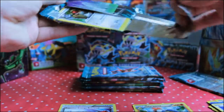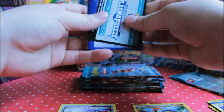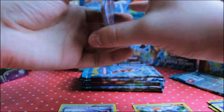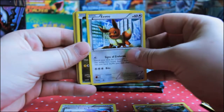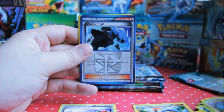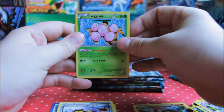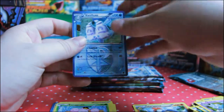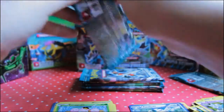I've been waiting for this set ever since I finished collecting Plasma Storm and it's gonna be amazing. Pack two: Hoothoot, Eevee, Eevee, Dratini, Wooper, Beldum, Shadow Triad, Superior Energy Retrieval, the darn eggs — silly eggs — Reverse Lampent, and a Vanilluxe rare. We're not doing too well so far, hopefully I'll have some better luck.